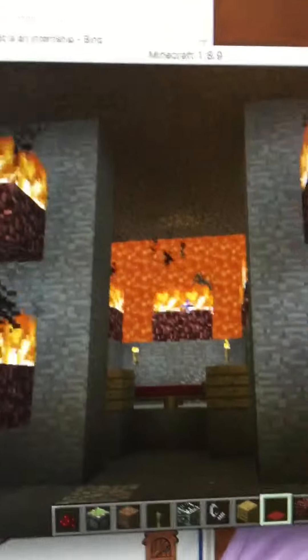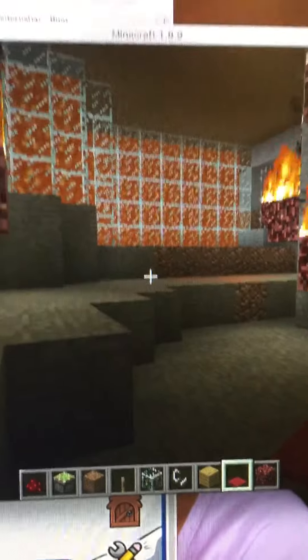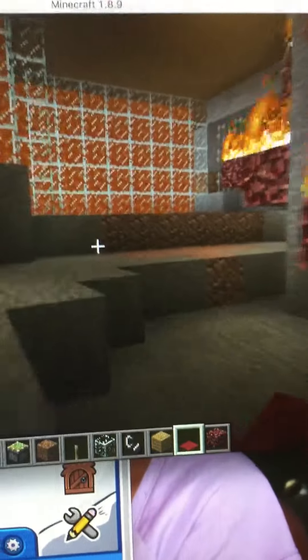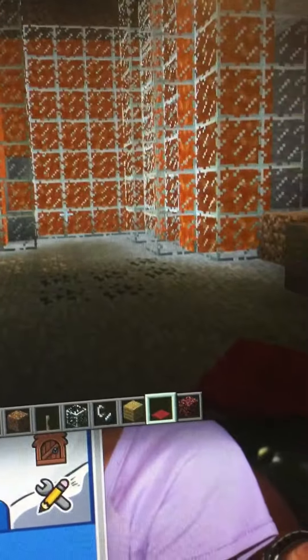Alright, so I'm going to give you a tutorial of my amazingly awesome house. So, this is my house right here. It's really simple. Just walls of lava.